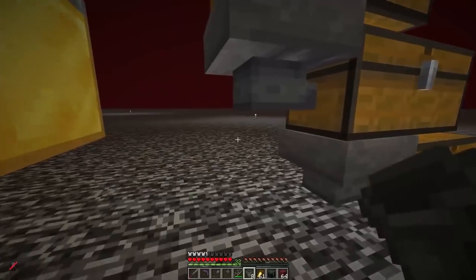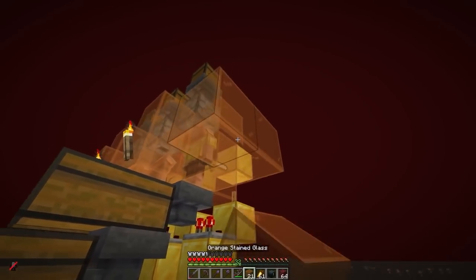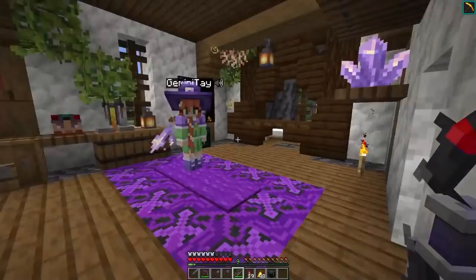Fwip has been working on a number of different things. Right here is his bartering farm. He's using all the gold he's getting from his gold farm and putting it right into this to get a lot of new materials.